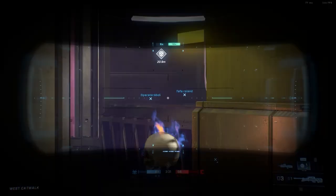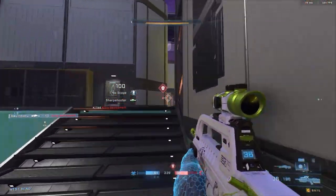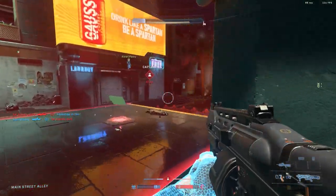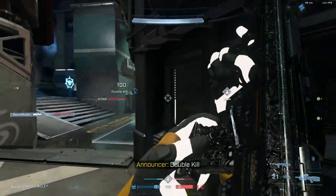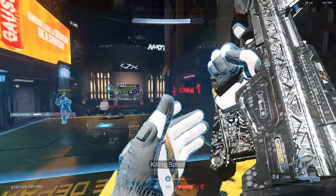Out of the 20 tiers of this event pass, six of those are a repeated coating you unlock — five of those being different emblems and backdrops, which are not the most interesting things. Though the Burnt Chrome and Backstop Burn coatings look awesome in their own right. I can understand it being a free event pass, so you can trickle in content a little bit, but it just doesn't really feel that rewarding when you unlock the exact same thing for like the fifth or sixth time in a row.